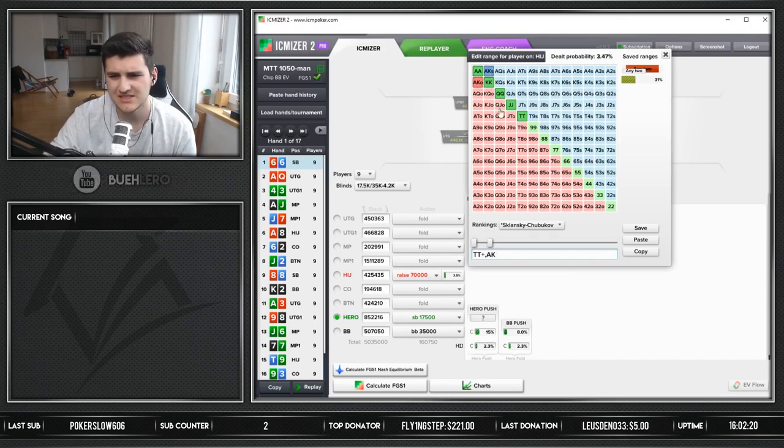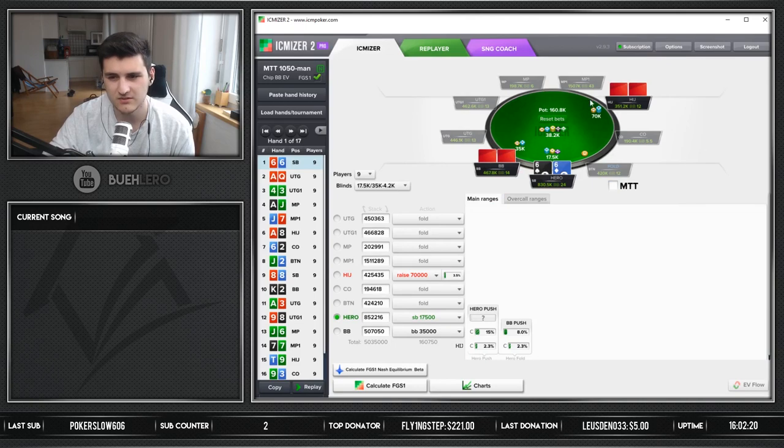Let's put ace-king and ace-king suited in there and look at the spot this way. The reason I don't put any other hands in here right now is that I think he will just open-limp those. So this is the opening range I'm going with for now. We'll see how many bluffs we have to mix in to make sixes a profitable jam - not sure if he has any at all, but let's see.